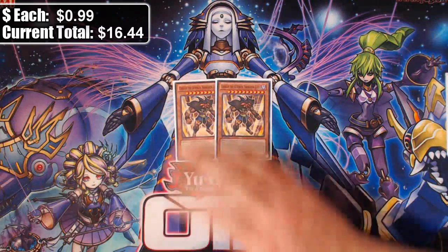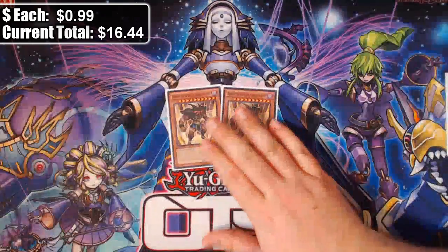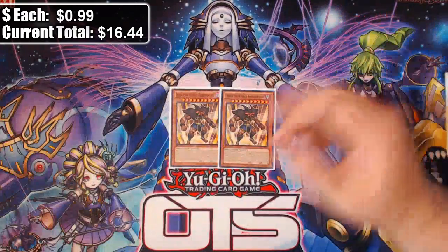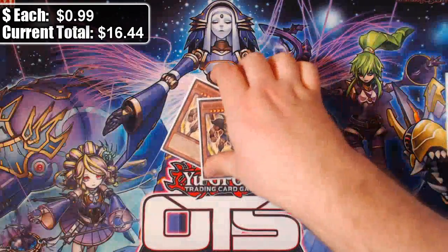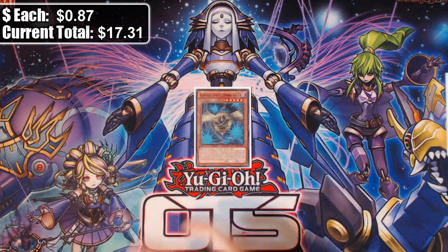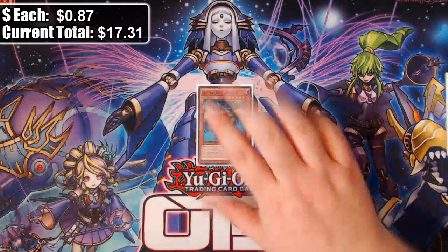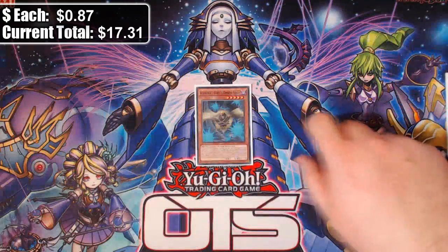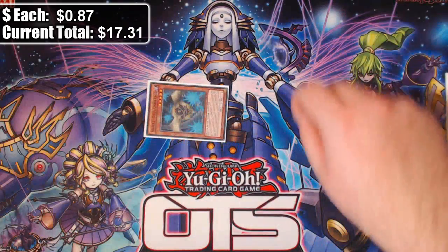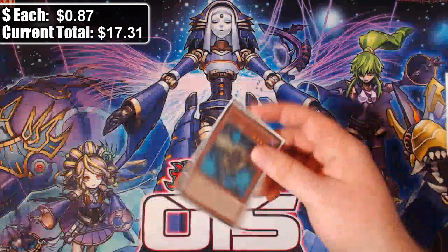Only two copies of Exodius — this card clogs a bit when you have all the vanillas and no Brilliant Fusion engine, since you're not resolving Venus as much. It's still a good recovery option. One copy of Blackwing — Gofu the Vague Shadow — this is just more monsters. Gofu plus two vanillas lets you special Gofu, get tokens, make a token into Link Spider, special a vanilla to its arrow, make Imduk, and then with two normal summons you can summon Lee, get World Legacy World Chalice, and tribute summon for it.